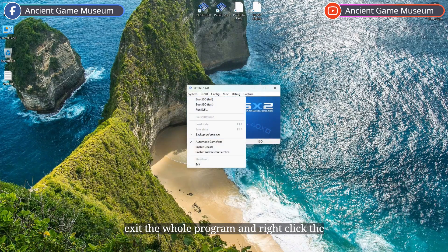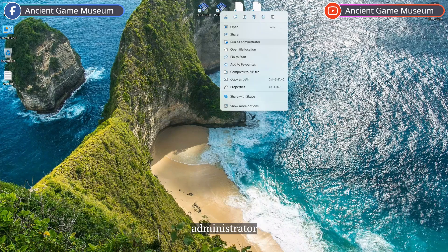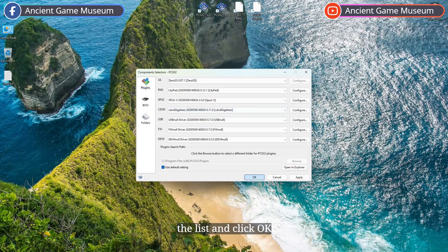Exit the whole program and right-click PCSX2 1.6, select Run as Administrator. Redo the step: select the graphics plugin 0GS 0.97.1 from the list and click OK.